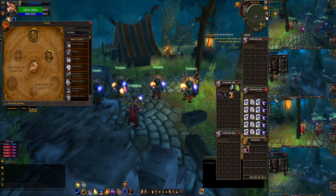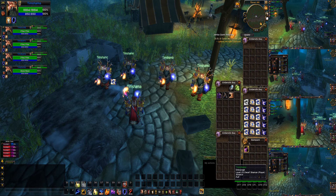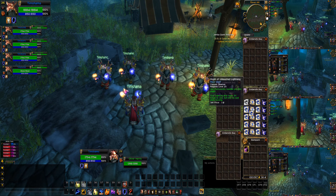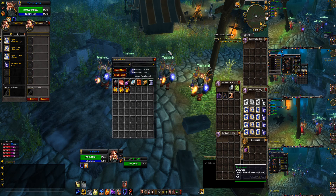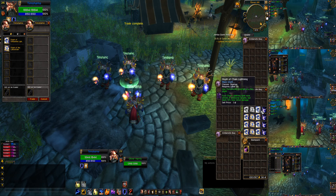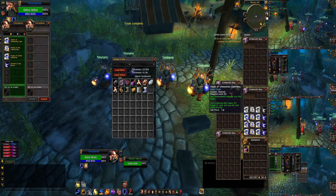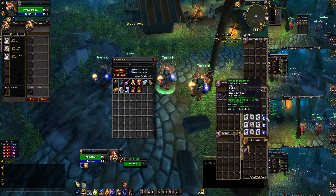We got a couple necklaces here to hand out, so let's pile them on. I've got a little macro to accept trade, and we're just quickly distributing them to all characters.